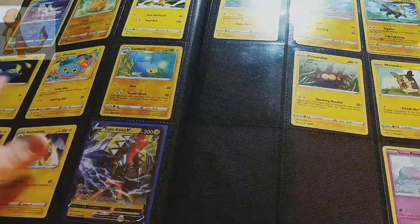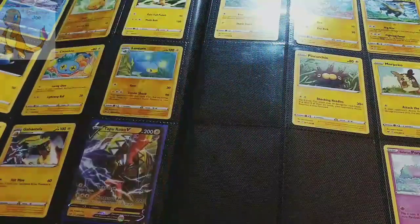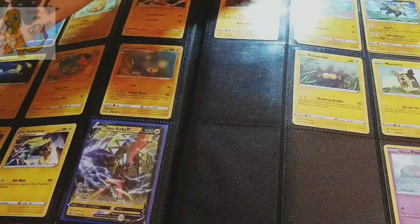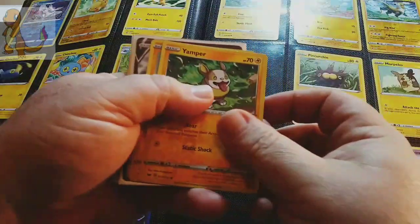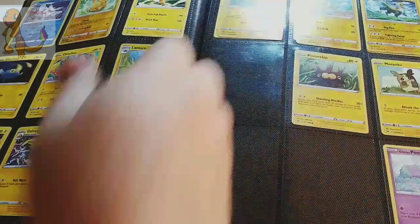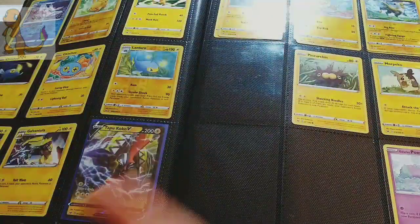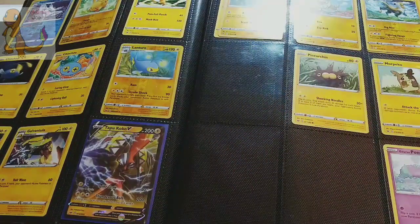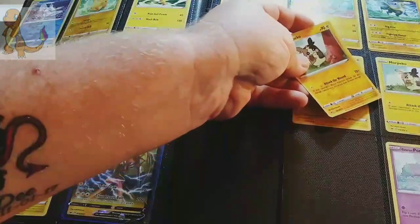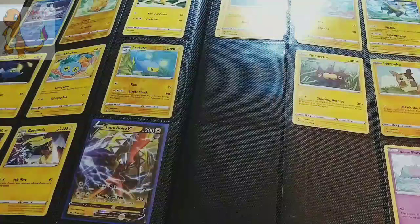Over here, this whole page is complete - I want to say this is the first completed page that we've come across. Right here we have a Yamper that looks like a regular Yamper, and we did get the Reverse Holo out of the Elite Trainer box. This Morpeko - we did get the Reverse Holo for it in the Elite Trainer box as well, and since we already have the Dex entry, go ahead and stick them in.